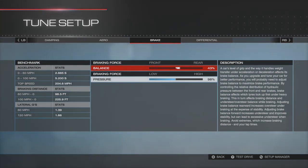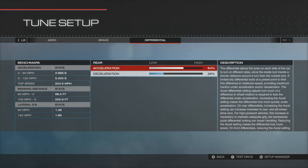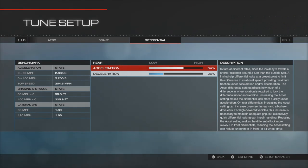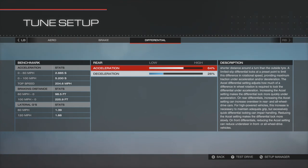Bump stiffness front is 2.2 and bump stiffness rear is 2.6. Aero is maxed out at 376 front and 586 rear. Braking is set at 43% balance and 98% pressure — obviously set these however you want because people have different techniques for braking. The differential is 64% acceleration and 26% deceleration. The benchmark figures show 0-60 in 2.8 seconds, 0-100 in 5.2 seconds, and a top speed of 204.6 mph — though I'd debate it's probably capable of a bit more.